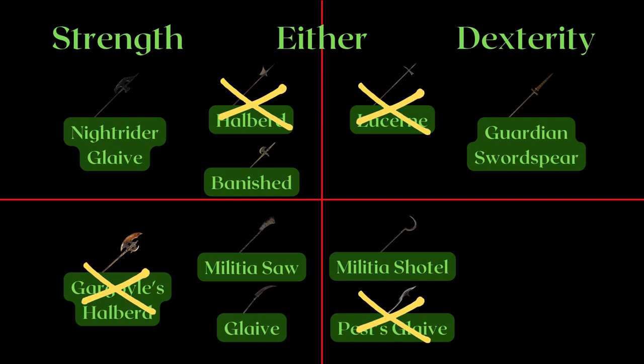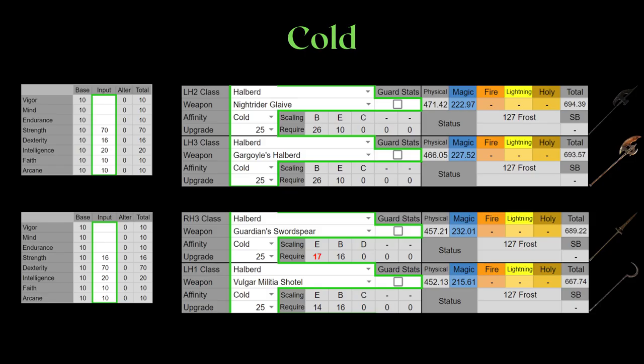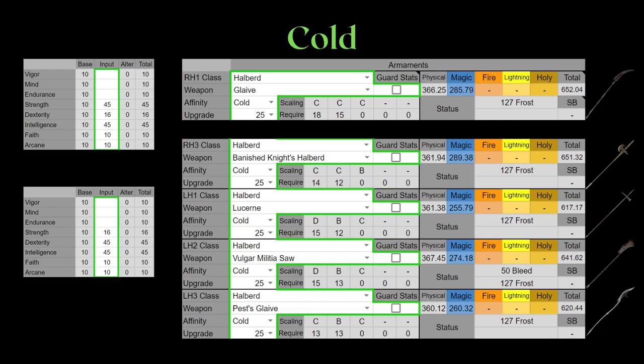For Cold, Blood, and Poison infusions, the earlier table doesn't really apply. You would expect the halberds in the center to scale better to Strength or Dexterity like their Heavy or Keen counterpart, but no — the Vulgar Militia Shateau becomes extremely good at scaling to Dexterity, while all but the Glaive become better scaled with Dexterity as well. The Halberd is the strictly inferior version of Banished Knight in the Cold section, so I'll be skipping it to make space. These are the Cold infusions that either invest hard into Strength or Dexterity — I decided to do a 45/45 for Strength/Int and Dex/Int, because these weapons scale better with investment into both. However, for exact amounts of investment maximization, you will need to double check as they are case dependent — I have the resources on my Discord.